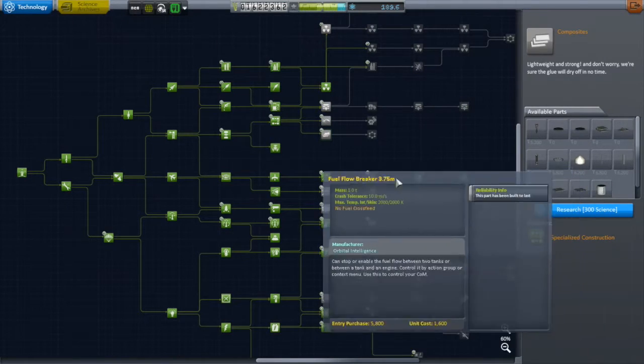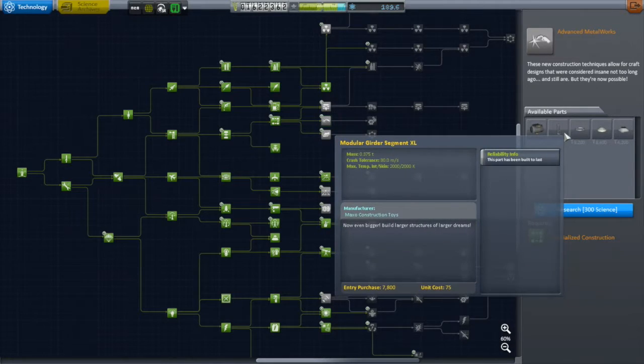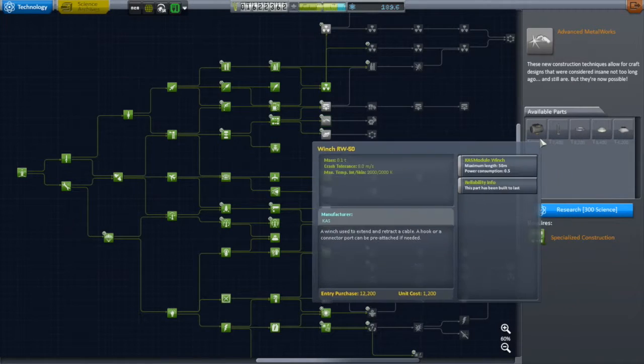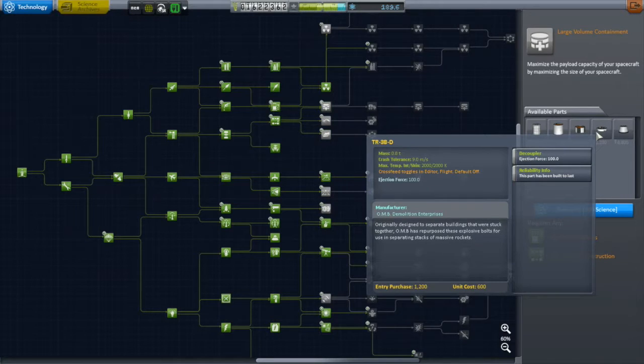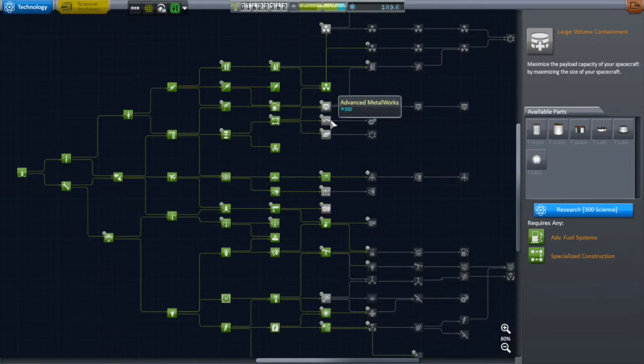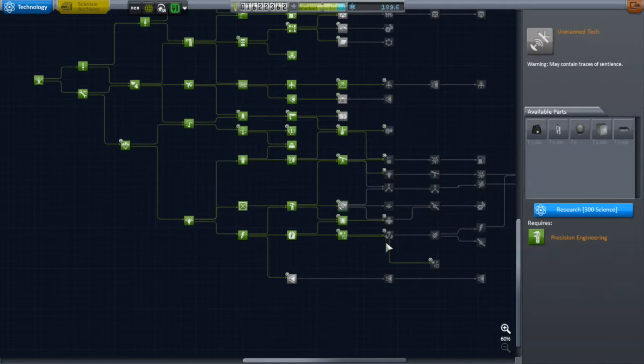I've got composites here — I mostly like the infernal robotic parts that come with composites, plus various structural parts. I also looked at nuclear power and a fission reactor from Interstellar — oh yeah, I've got things I can do with that. But I bailed on all of those Tier 7s and just went with my last Tier 6: heat management, which gives me better radiators. That finishes off Tier 6, and I got maybe about a third of the way through Tier 7 as well.